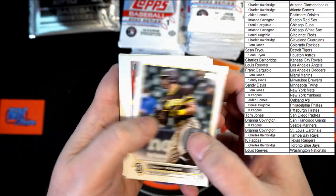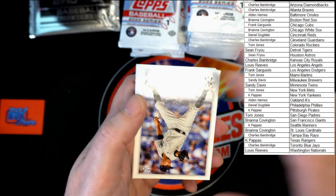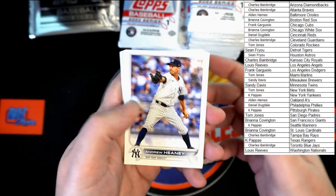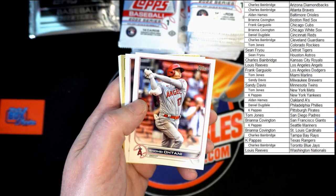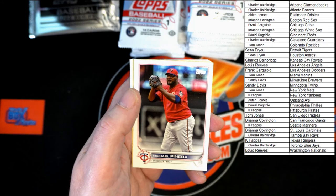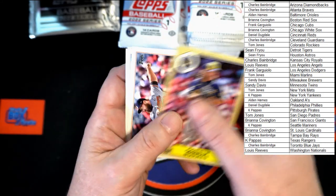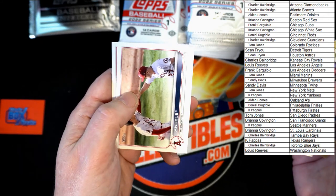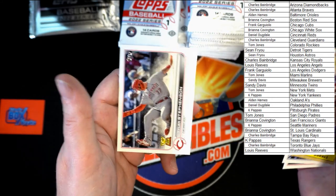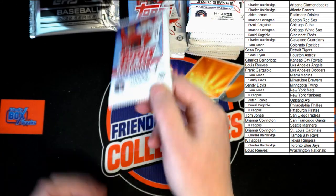We've got Tommy Pham, Winker, France, Inderheny, Snow, Rueling. Otani — got to have the Otanis here. Pineda. Corbin Burns. 87 insert. Roll through here. Angels. And Tyler Stevenson. Next pack.